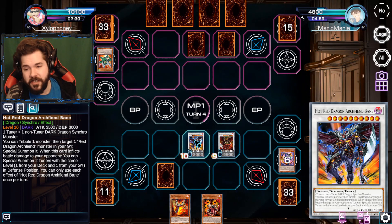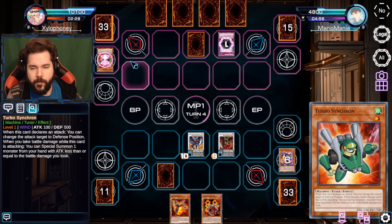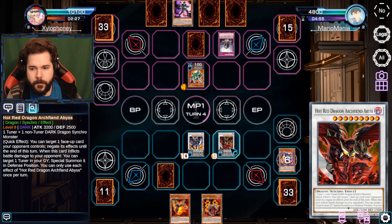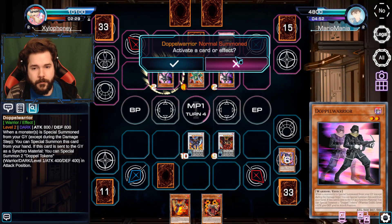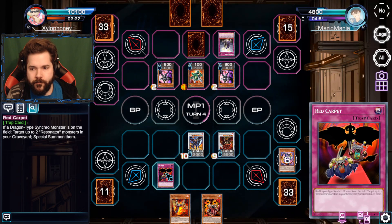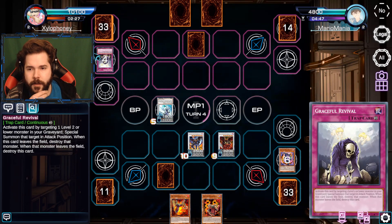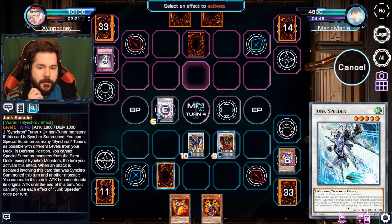I enjoy having Hot Red Archfiend Abyss on the field - and just the power between these two. Now I'm going to use Graceful Revival to bring back the Turbo Synchron you destroyed last turn. Now I get to activate the Doppel Warrior in my hand, which allows me to bring him out. Then I'll normal summon the other Doppel Warrior. Now using Turbo Synchron and the other two, I bring out Junk Speeder - and along with the Doppel Warriors they bring out tokens.